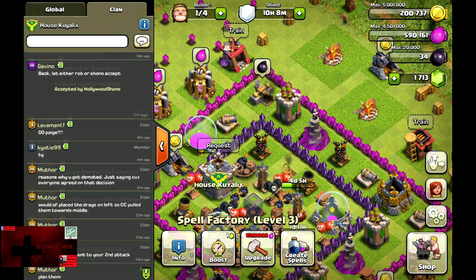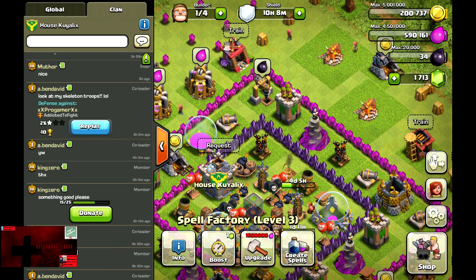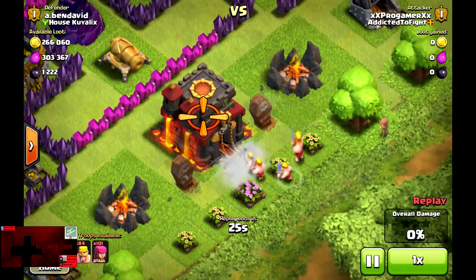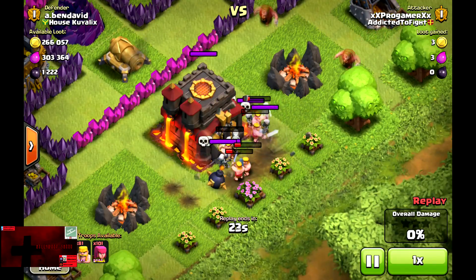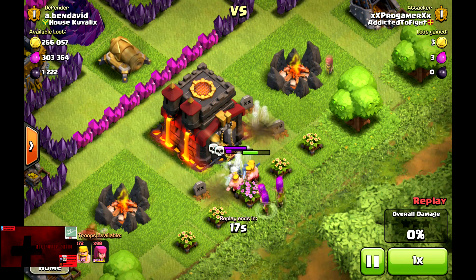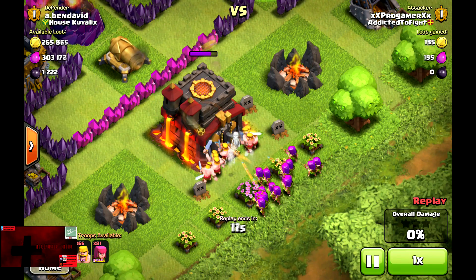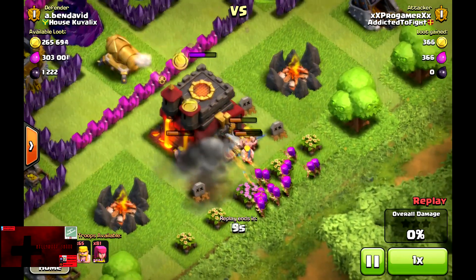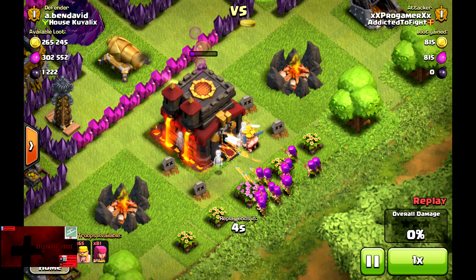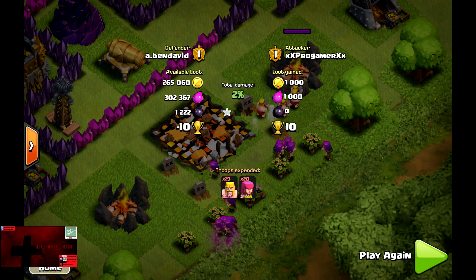We're going to show Ben David's replay to show four Skeletons in action. He only had two gravestones by the Town Hall. Throwing some Bombs by the gravestones is actually a brilliant idea, as it will soften up the Barbarians enough for the Skeletons to one-shot them. It does get the Town Hall, and that's pretty much it, as there's a Mortar and a Tesla in range. Ben David did change his long-standing war base — they get the Town Hall and that's pretty much it, as they just give up after that.